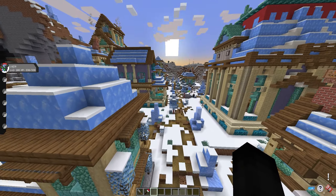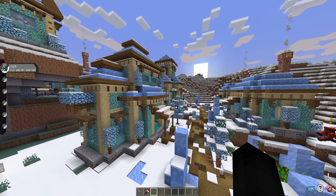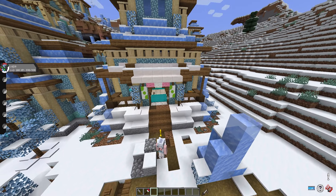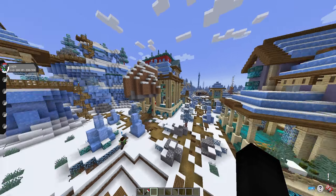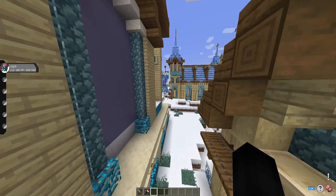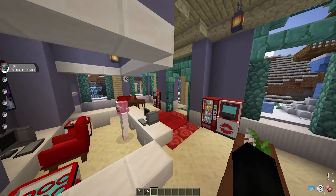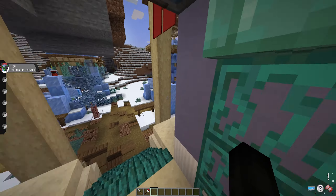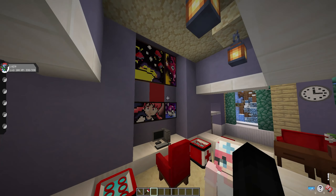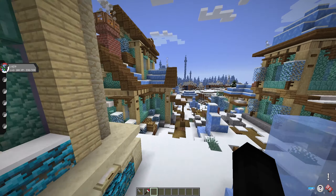This is what Ice Town and the gym look like — beautiful decor made out of ice and different blocks that complement the ice colors. You're welcome to go through every single one of these houses and loot them. Here's what the Day Care Center looks like. I'll show off the Pokémon Center and PokéMart, and then I'll show off the gym. Here is what the Pokémon Center looks like inside — Nurse Joy admiring her Master Ball art on the wall and the Snorlax. I love the pixel art on the paintings you can get in Minecraft.